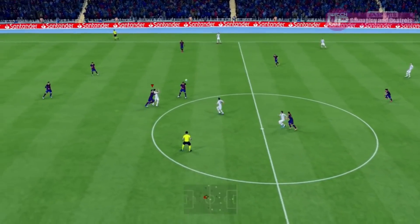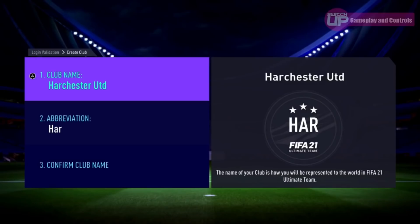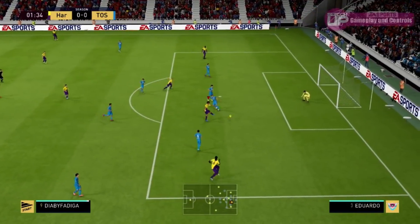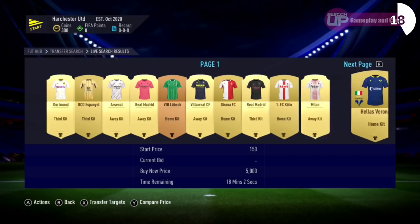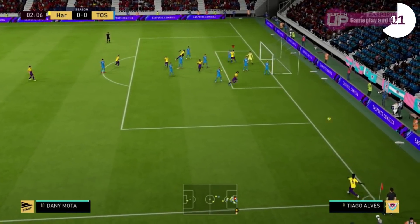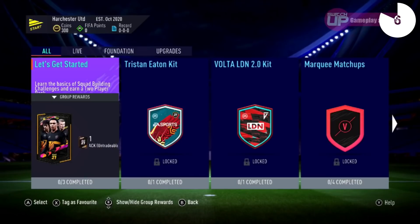And it's FIFA 21 Legacy Edition — which is like your parent patting you on the head and saying you're special too. What it really means is the old edition with just new rosters, repackaged and sold at full price. Don't buy it, because they've just announced FIFA 22 — and guess what? The Legacy Edition again. We know the Frostbite engine has been ported to Switch now, so there is literally no excuse from EA other than the fact that they don't want to put the effort in for Switch players. Don't do it, please.